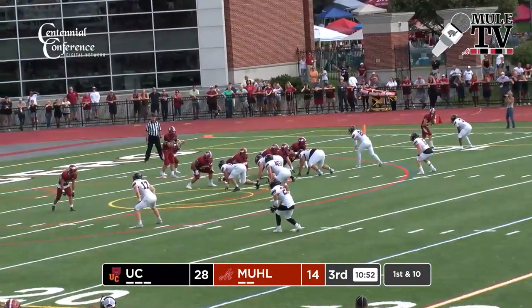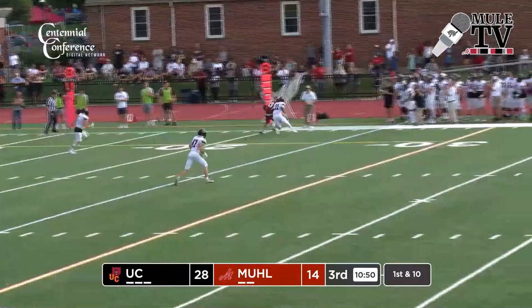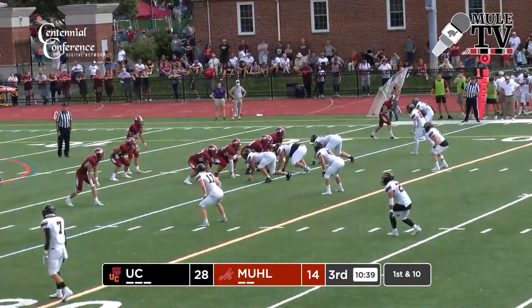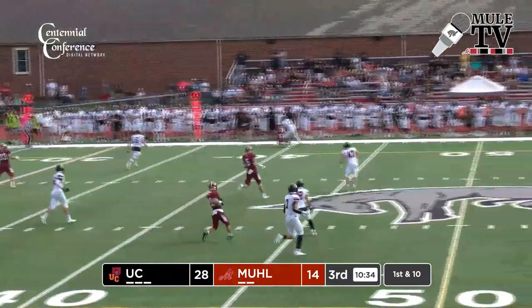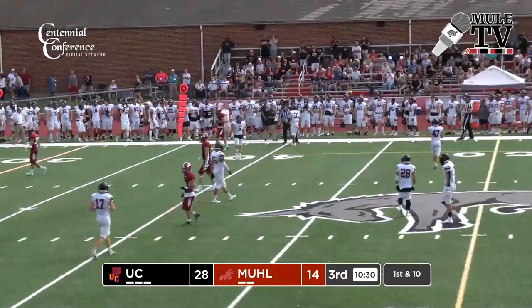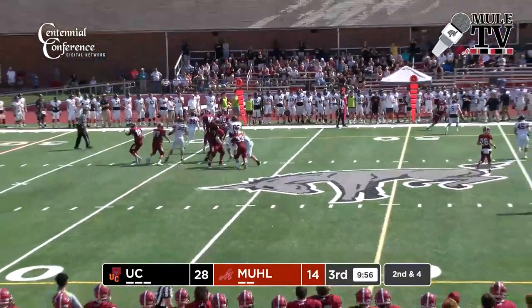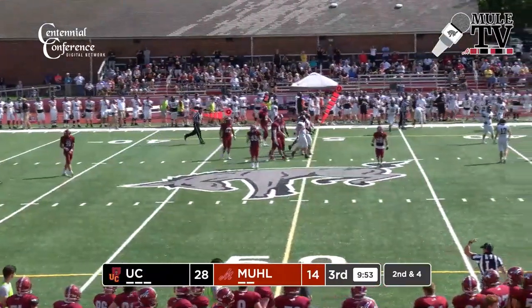Four receivers in this formation on first down. Natkowski back to throw, lofts it — that's complete to Feaster, and Feaster will have a first down. Natkowski has time, throws it left side — that is complete, back shoulder throw, once again to Feaster on the reception. Natkowski takes the low snap, again throws it left side, again complete to Feaster — those two have hooked up three times so far on this drive.